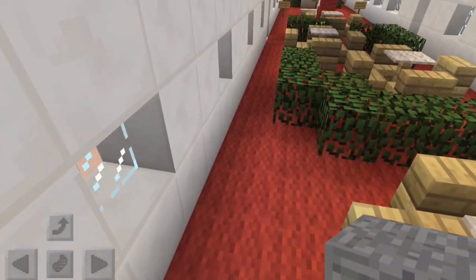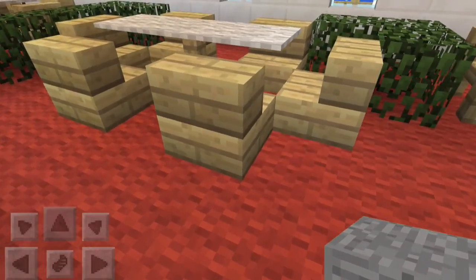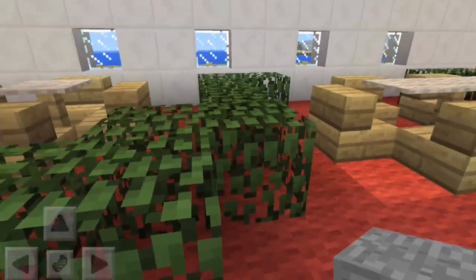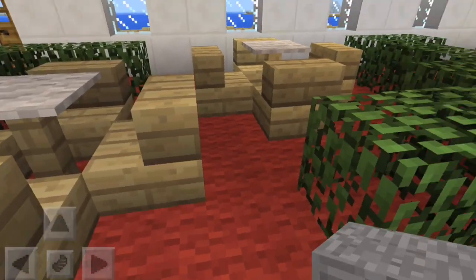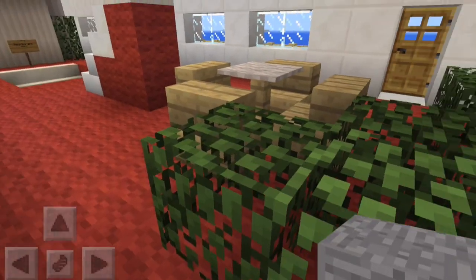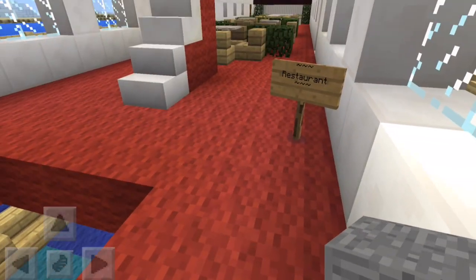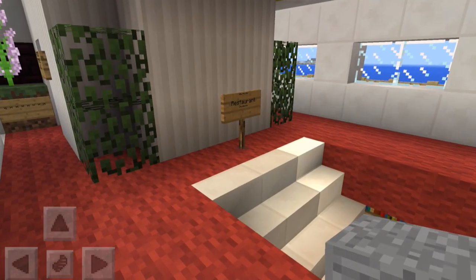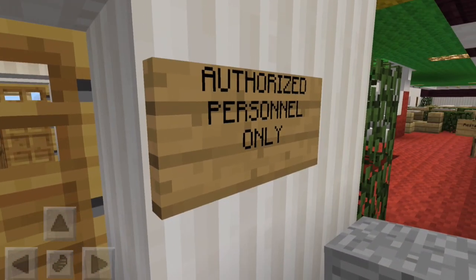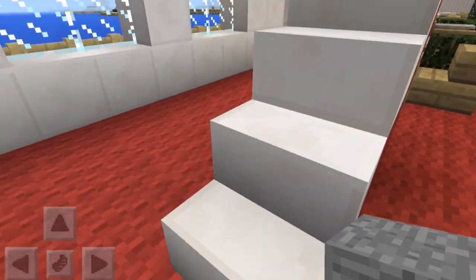First of all on this red floor - the main floor where you come in, each floor is color-coded by the way - we just have some restaurant space. Here I've got a large table with chairs all around and just a fence post and carpet in the middle. This is a three-wide table, separated off with some foliage to give a little bit of privacy but not spoil the view. Some more tables at different angles. And this sign just tells you it's a restaurant.